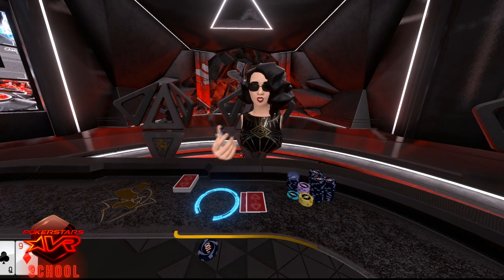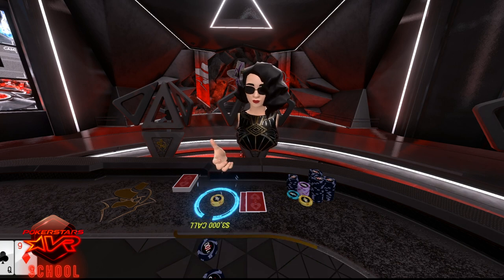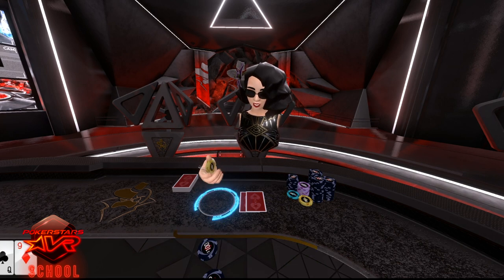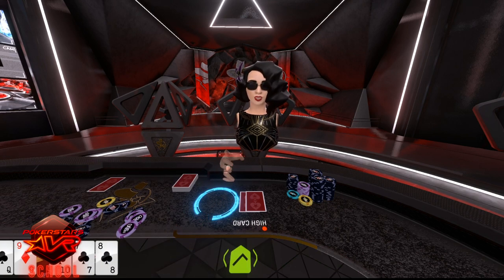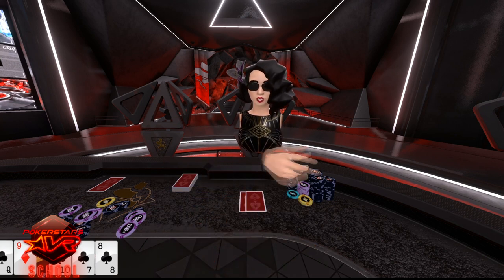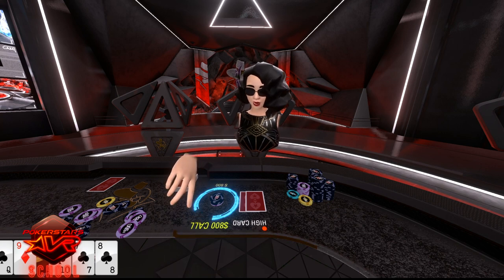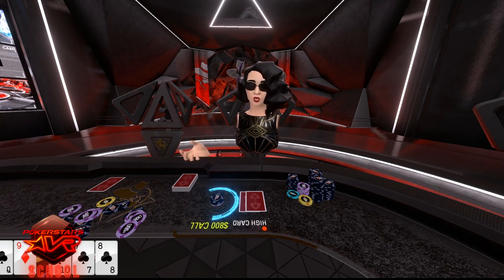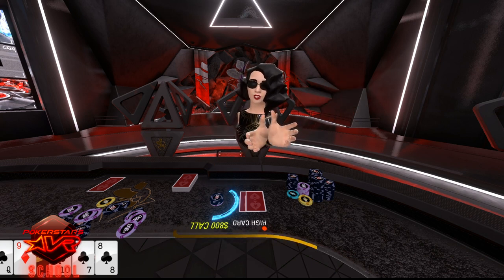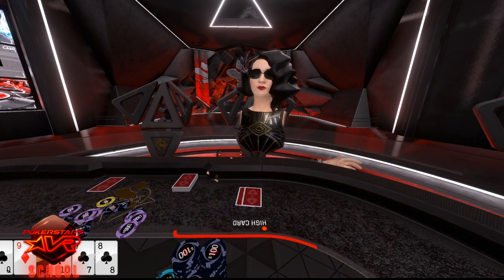To raise, select the amount of chips you would like to raise by and place them over the line. To call, select the chips that are already here and place them over the line. To check, swipe your hand through the green checkbox. If you do not make one of these actions before the timer runs out, you will fold if there has been a raise, or check if there has been no raise. To go all in, place your wrists together, spread your hands wide and push your chips following the arrows towards the centre of the table.